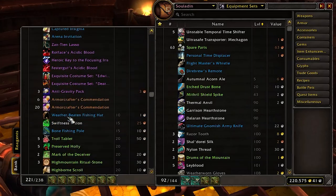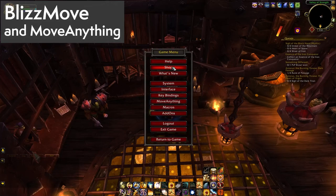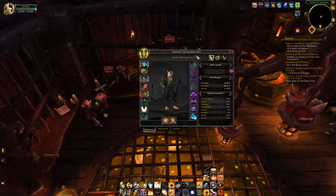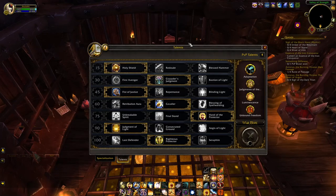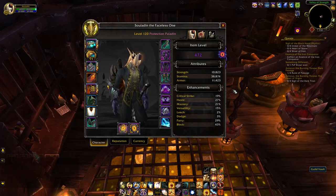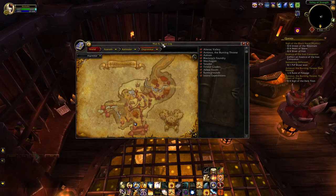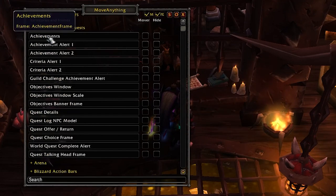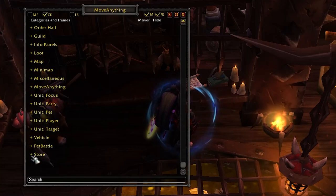I personally plan on giving Sorted a go during Shadowlands. BlizzMove has always been a personal favorite of mine — it allows you to whip around most windows wherever you like and also temporarily resize them, which is great if you happen to be streaming or obtaining footage or screenshots. Just install it and it simply works, most of the time. Advanced users can also pick up Move Anything, which gives considerable control over where windows appear when you hotkey them open, so they don't get in your way in the first place.